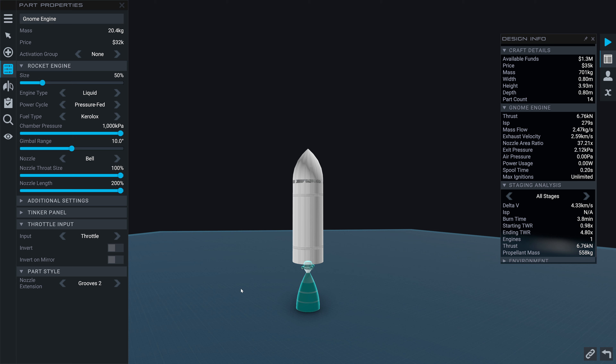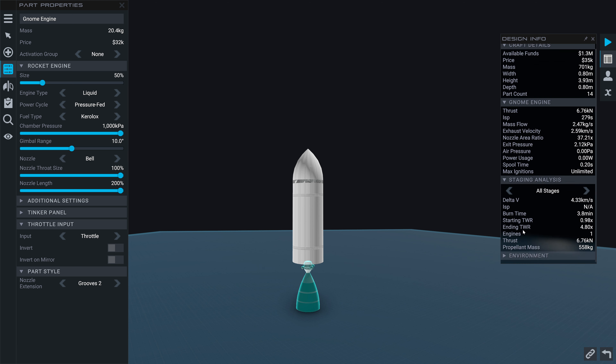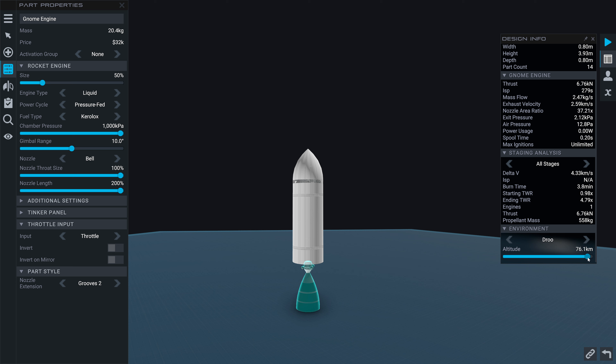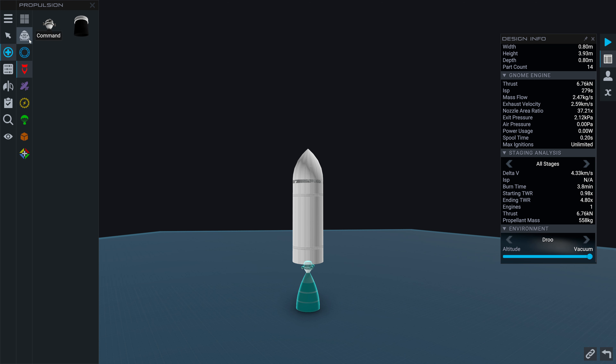This is intended to be vacuum-optimized. The thrust-to-weight is 0.98 — not terrible — and the delta-v on this is 4.33 kilometers per second, which is quite powerful. The real question is can we get it up to altitude? At sea level there's no thrust-to-weight here; we have to get this up to about 30-ish kilometers before it becomes useful at all. So we'll need to boost this with SRBs.